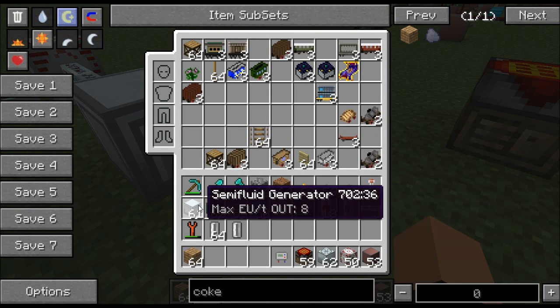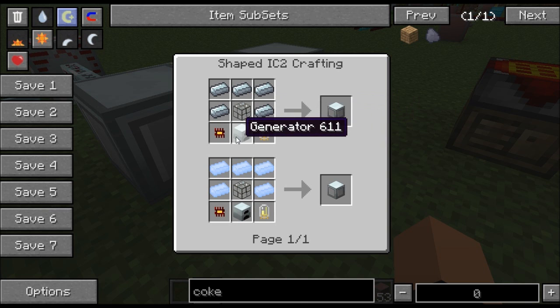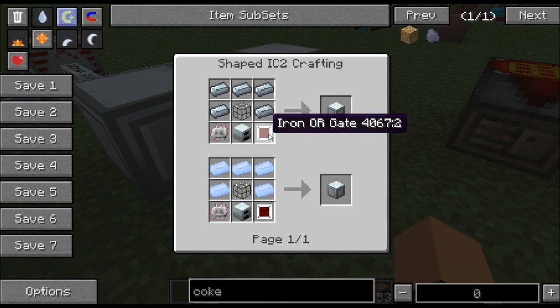Let me show you the recipe. It takes five refined iron, reinforced glass, a generator, and two electronic circuits.